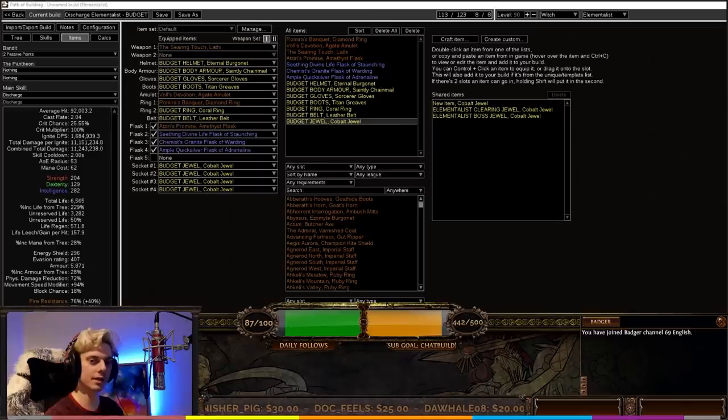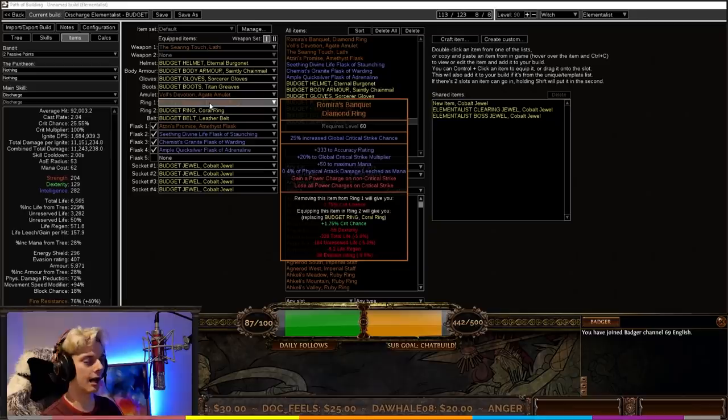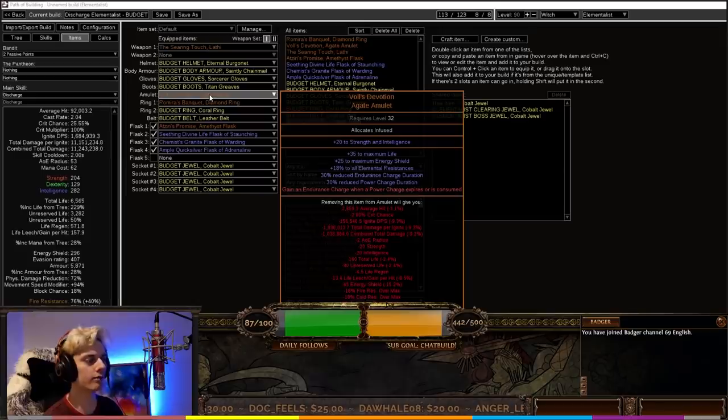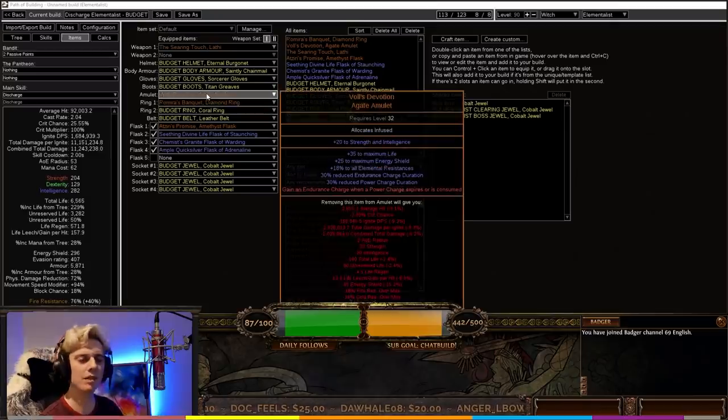Down to the nitty-gritty of the budget gear and links. There are only a couple of mandatory uniques to get this build rolling. As said, Vol's Devotion as an amulet and Ramirez's Banquet as a ring are basically all you need. At time of recording, Vol's Devotion is only 10 chaos and Ramirez's Banquet is one chaos — though the amulet may rise depending on how much traction this build gets.